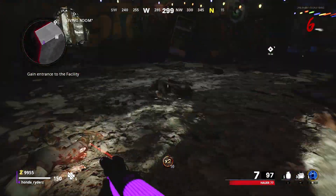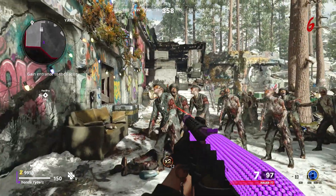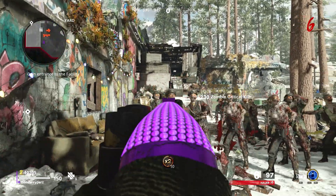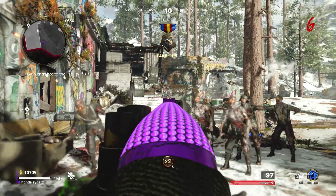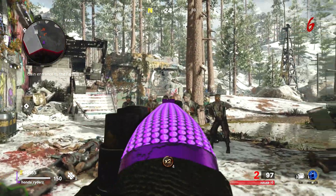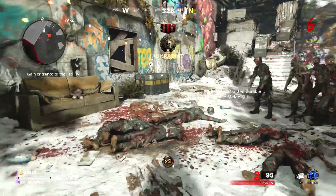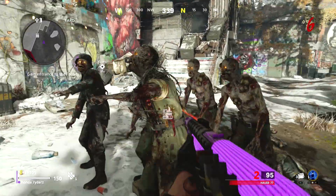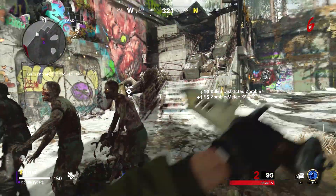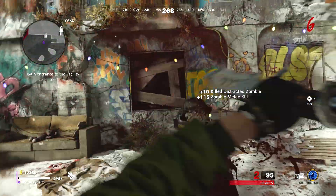But if you throw it on the other side of the wall inside the building, they just kind of stand there and don't know what to do. And this could certainly be helpful if you're wanting to have them spread out and maybe knife them or whatever. It's nice that you have a choice — do you want them to spread out or do you want a nice tight pile? Some things you don't want to do if you're going for headshots and diamond: do not get Elemental Pop, and when you pack-a-punch, don't get any additional ammo types because that could ruin the headshots.